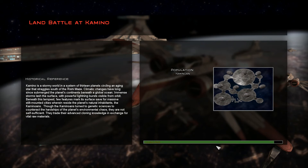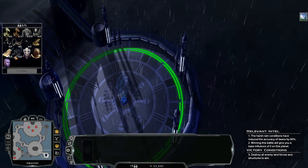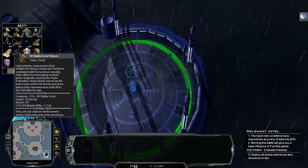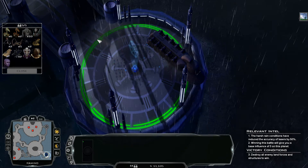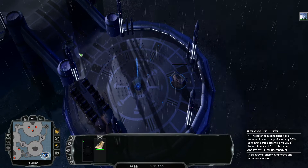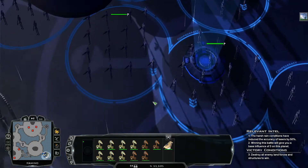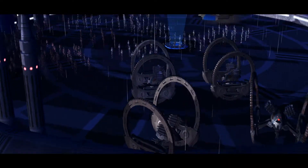I almost hit auto-resolve — that would have been terrible. We only get five reinforcement slots, and I don't really want to use all my heroes. If they die, they die. Let's bring in a B1 Droid Platoon, some Hellfires, and then some Commandos. The closest capture point is fairly close to their base.